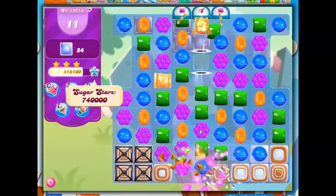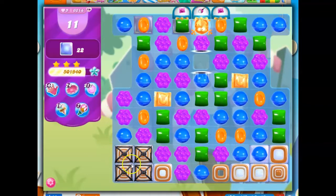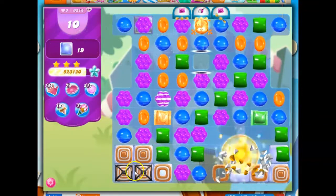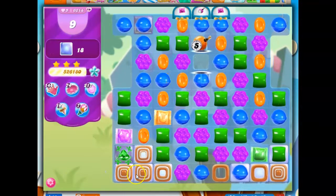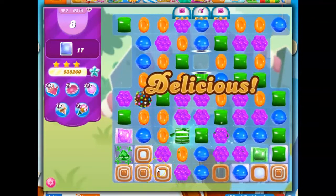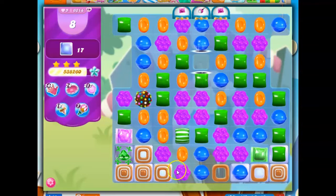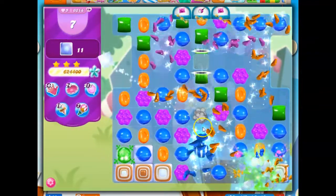We're getting there because now we've got quite a few moves to take out some jelly, but we still have this awful corner here. So let's try to remove as much as we can. Unfortunately, that stripe didn't make it down there. I'm going to take this and move it over here. It didn't leave me with the striped-wrapped opportunity I was hoping to use, but sometimes sacrifices need to be made. We've got another color bomb coming down. When we get to this point, our advantage becomes that we only have four colors on the board. Once the board is opened, we can see the value.